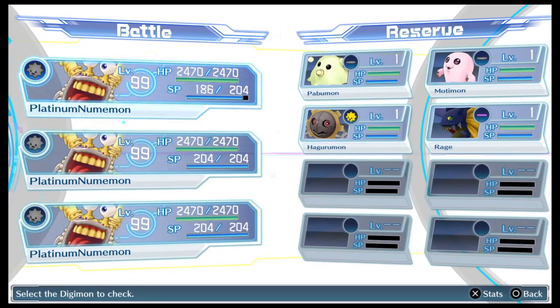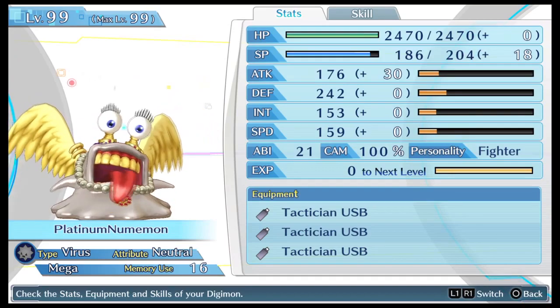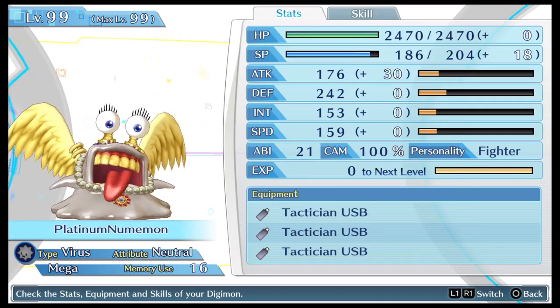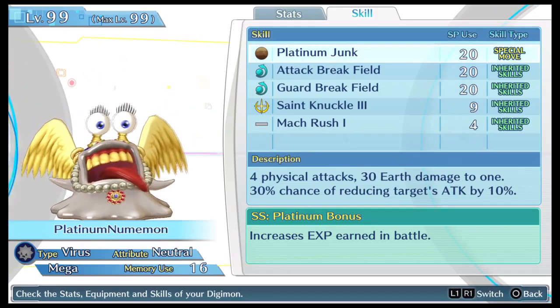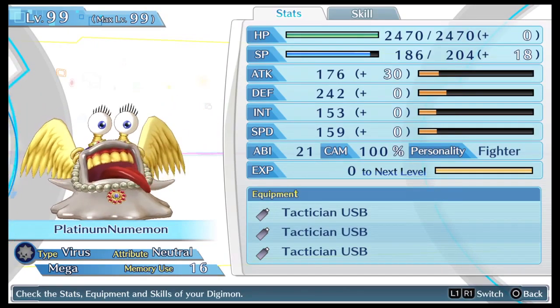The key thing here is the three Platinum Numemon at the front of the party. You'll see each one is holding three Tactician USBs — they give you more EXP in battle and their effects stack. So we've got three Platinum Numemon each holding three Tactician USBs, and on top of that Platinum Numemon's ability, Platinum Bonus, also increases EXP in battle — that's like another Tactician USB. So that's four per Digimon, times three — 12 total EXP boosts. That's a lot.